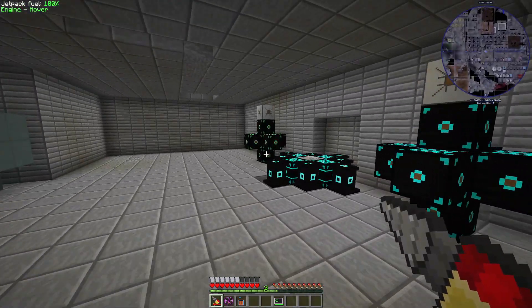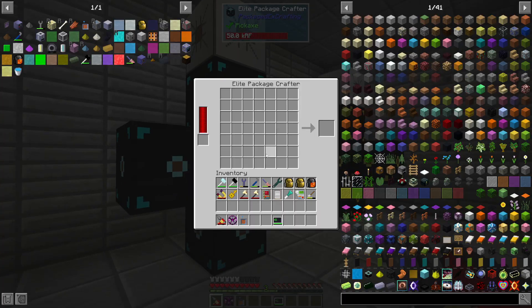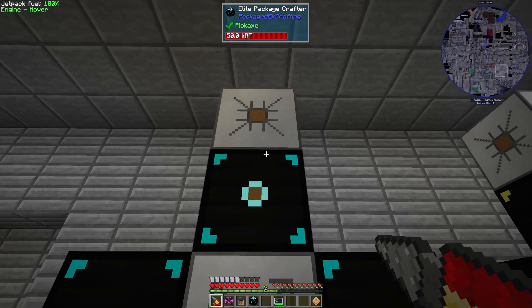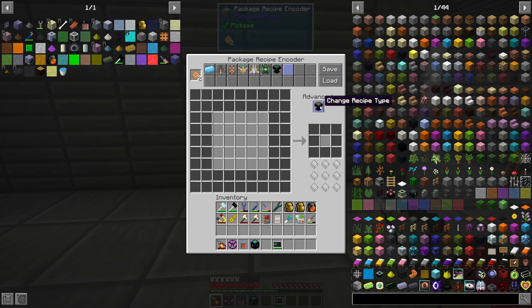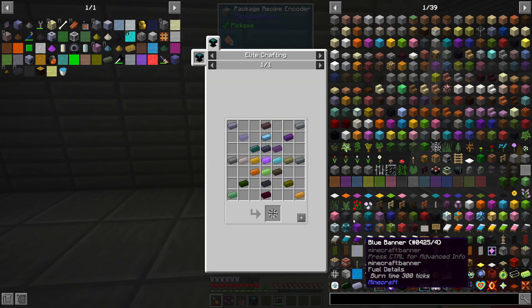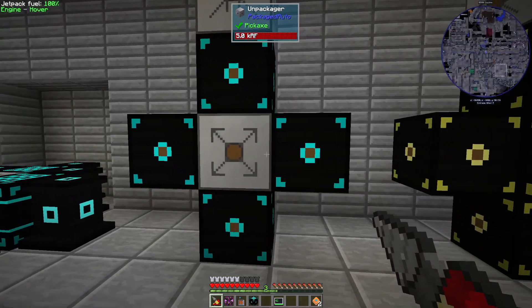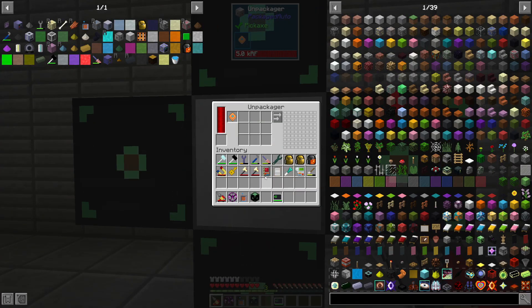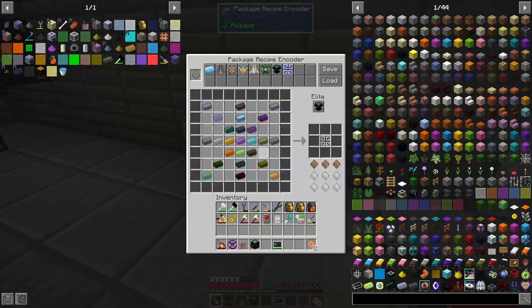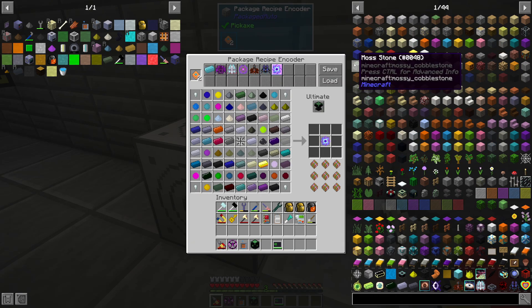Let's go down to the exotic crafting room. We're going to need the elite table. I don't think this is making anything right now so I'll go ahead and pop this off. Make sure that's on elite first — wrong button. Save, and then we're going to need the ultimate. Take that and take that. There we go, save.